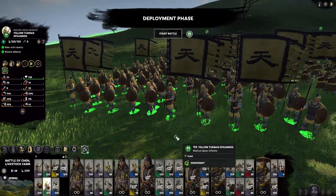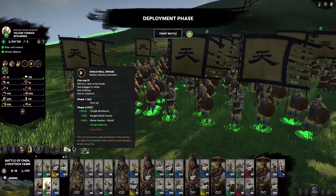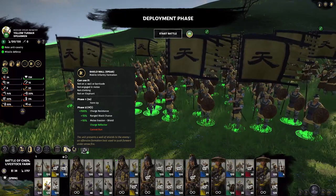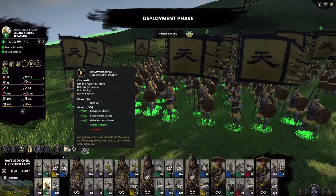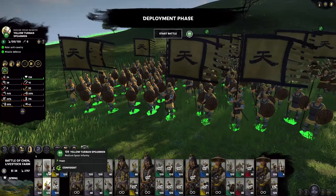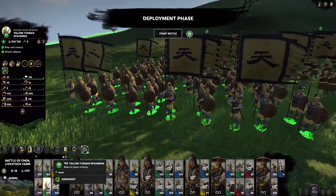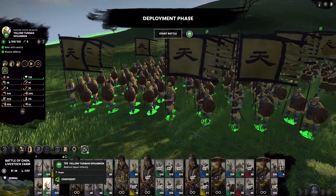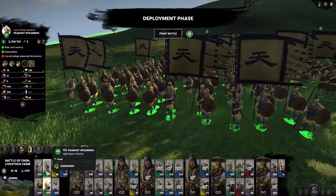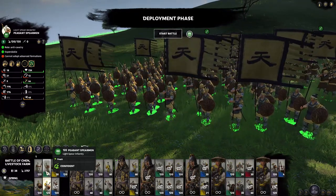The upgraded version is the Yellow Turban Spearmen. With access to formations, including shield wall which pushes range block chance to 70%, and charge reflector as their big selling point, they have decent damage. Both units don't have super high damage — 13 and 16 attack rates respectively — but that's understandable because you're using one hand on a shield. This only highlights the point that peasant units are actually fairly strong and fairly underrated, given that you can spam a bunch of them without penalizing your morale or bankroll.